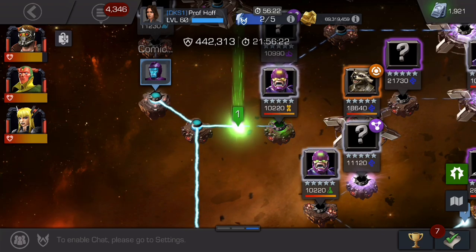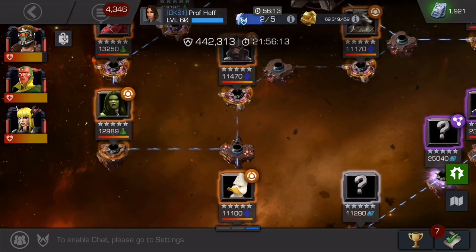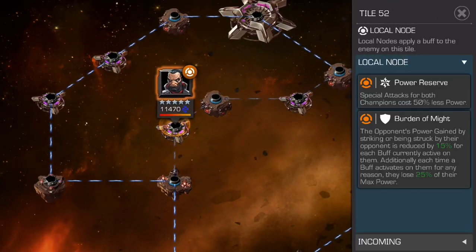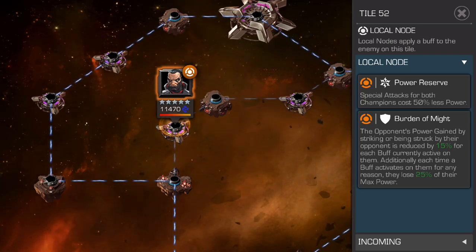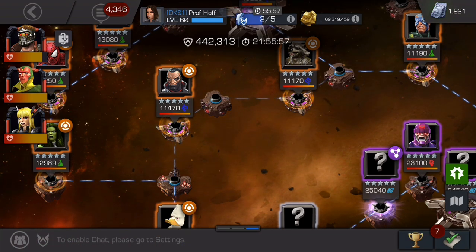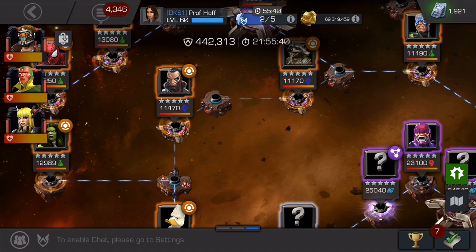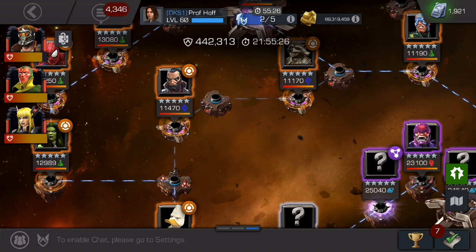People always ask what paths to take. I take the far left on Tier 1 and Tier 2. On Tier 2, I face really annoying nodes: Burden of Might and Power Reserve. This is the kind of node that if you don't bring in a power control champ, it's going to be very difficult for you to not get wrecked. So I bring in my OG Vision, who is now at SIG 180 as a five-star. I start the fight with a decent amount of power and just maintain power control throughout. I don't dexterity back because when that registers, I lose power once I gain a hit — so you really want to practice. It's almost like fighting Juggernaut in Act 4. You want to bring in a power control champ that can easily control the power of your enemies. On day four and day five, you make one mess up and you're dead.